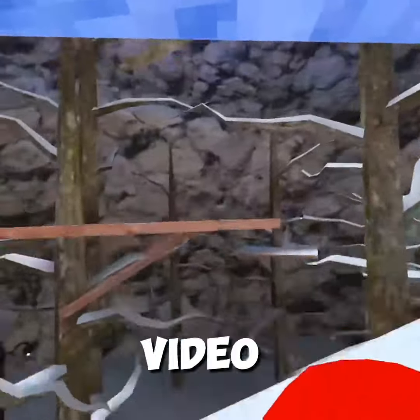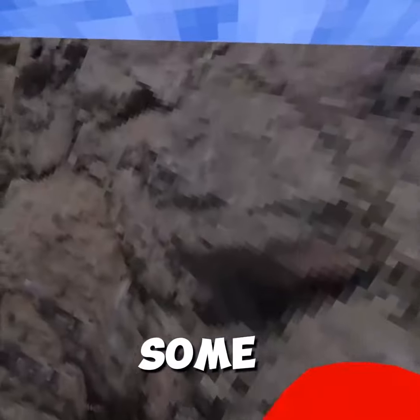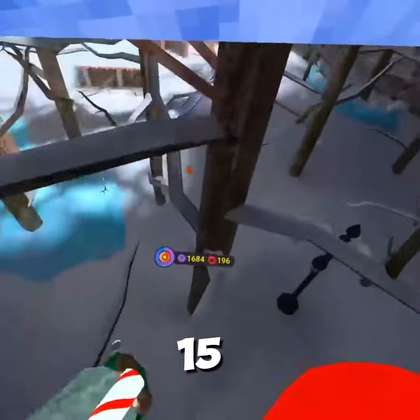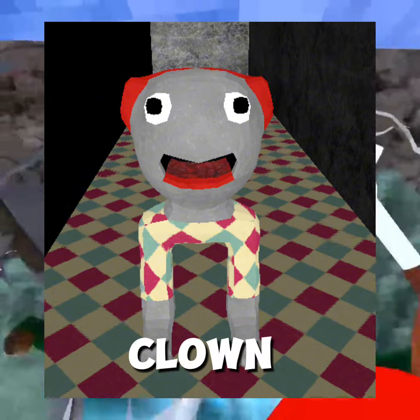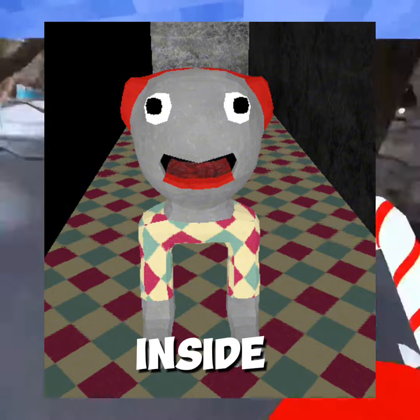Hey guys, welcome back to another video. Today I'm going to be showing you some leaks and some predictions I have for level 15. So this first leak is a clown — it looks like a dog mixed with a clown. You can see its tongue and there's red stuff inside its mouth.